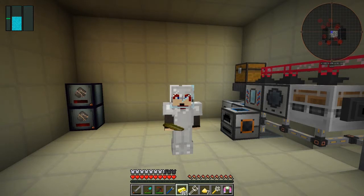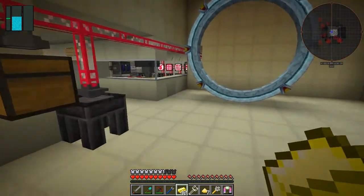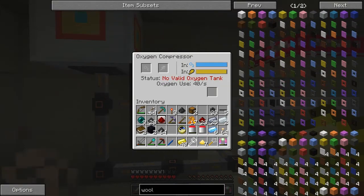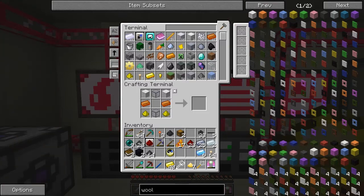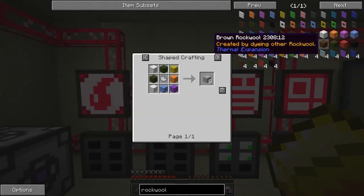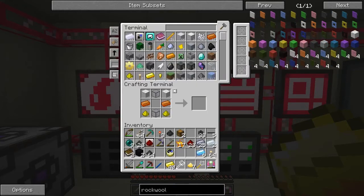Hello everybody and welcome once again to Galactic Science 2. Let's have a quick look at what we need to do for Rock Wall. I need to change my oxygen tank. Rock Wall is basically light grey rock wall - I was getting confused and didn't bother to click right. It's simply slagged in a redstone furnace to give some rock wall, so let's get some slag out of the system.